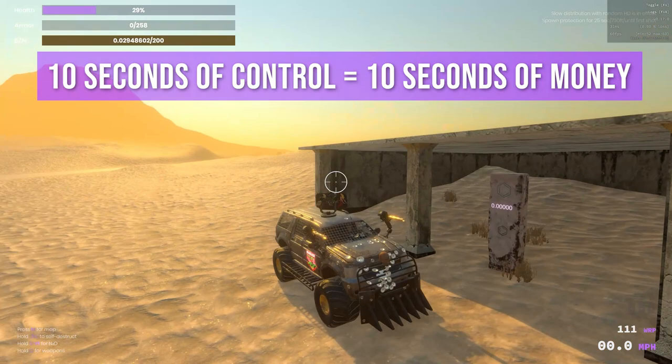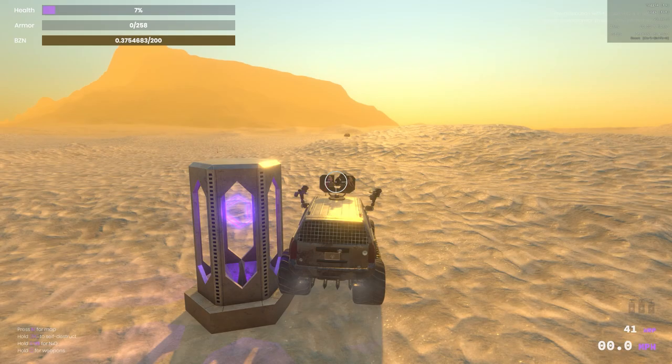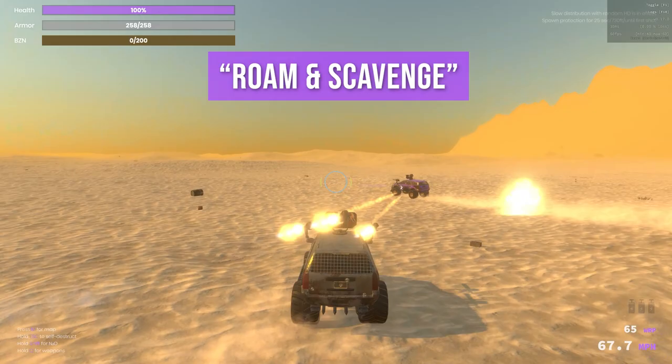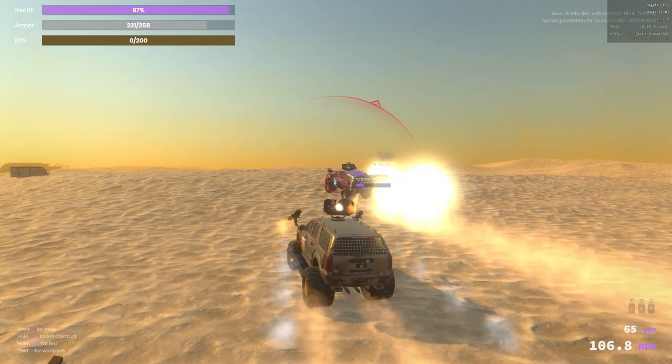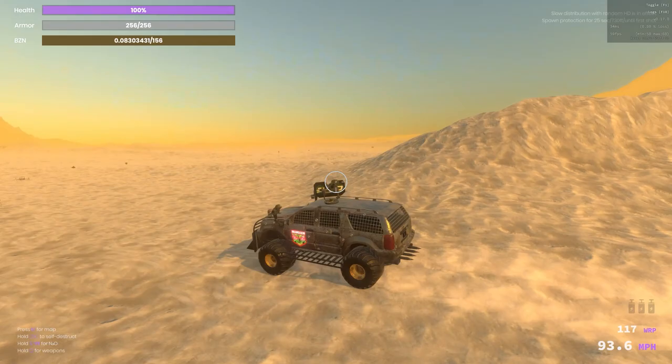If you control a zone for 10 seconds, you get 10 seconds worth of money. Ephemeral nodes are the polar opposite of fixed nodes, with all three traits being random: the timing, the location, and the amount. This brings a roam-and-scavenge mode to the game, far better suited for solo players and small squads. Clans will enjoy it too, but they will need to spread out very thin to cover more ground. This will make fights more even-keeled if a player encounters a clan vehicle. Thus, we can also bring back fixed node icons onto the map, since everything is known anyway for these fixed nodes.